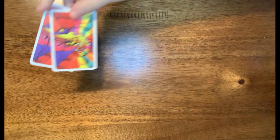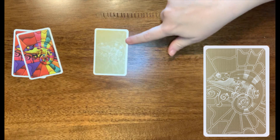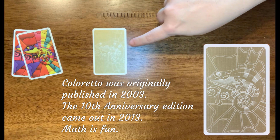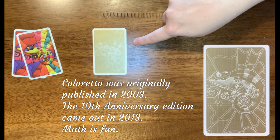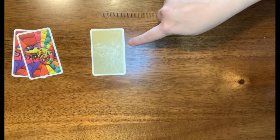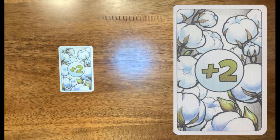Also included in the deck are two jokers and also the golden joker. The game originally came out in 2003. In 2013, they released a 10th anniversary edition that includes the golden joker. The game also includes plus-two cards. If you're able to gather one or more of these, each one will count two points towards your score at the end of the game.